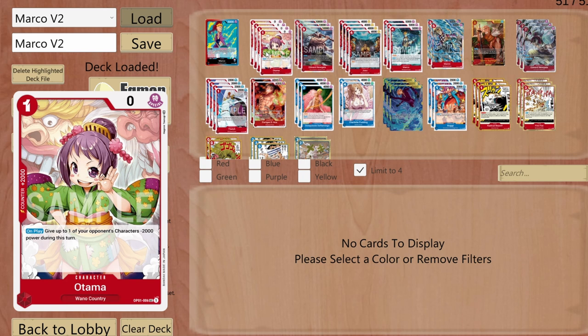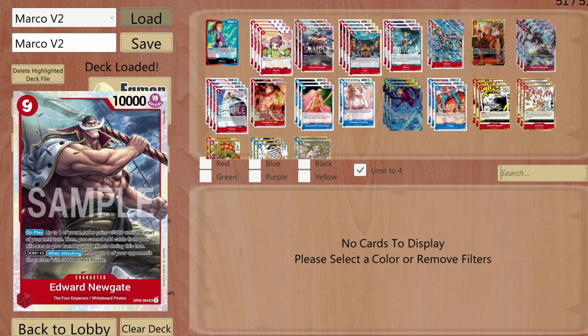I'm running O-Tama because she has a 2000 counter, and on play I can give one of my opponent's characters minus 2000 base power for the turn. I'm also running Newgate at 9 cost, 10000 base power — on play it boosts Marco up to 7000 until the start of my next turn.